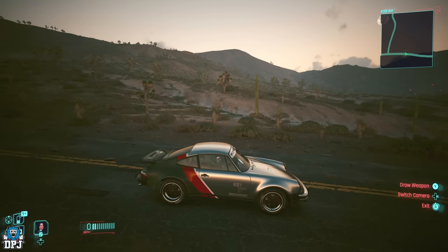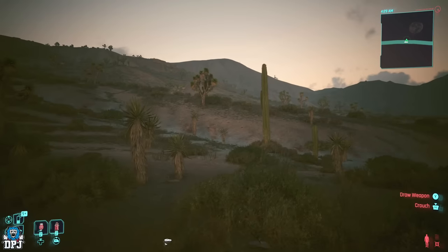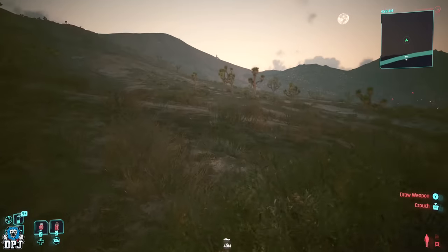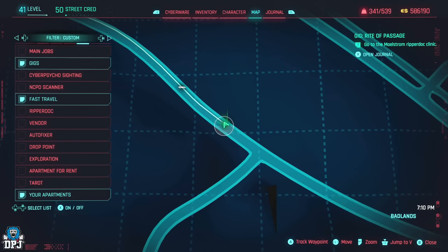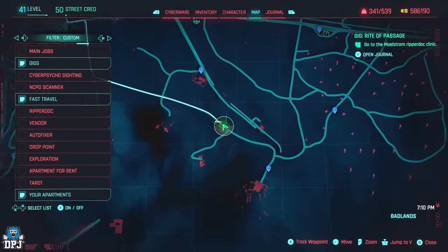Once you get here, get out of your car and follow the path I take on screen. You're looking for a mattress. If you're having trouble finding it, I did record an earlier video which is a bit lighter so you can see it better — I'll play that on screen now. This is exactly where the mattress is pinpointed, so watch that and I'll catch you back in a second.